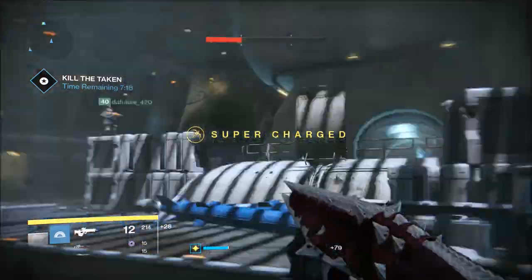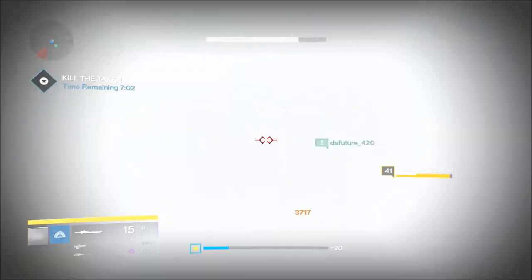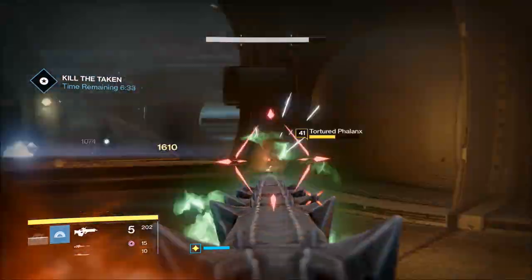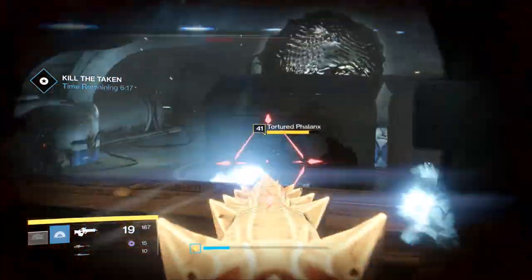The Black Spindle is essentially the same as the Black Hammer — it has three bullets in the clip, 15 bullets in the reserves, and it even looks like the Black Hammer. It's just a bit blacker, and it does have White Nail and Mulligan.